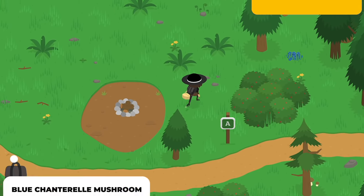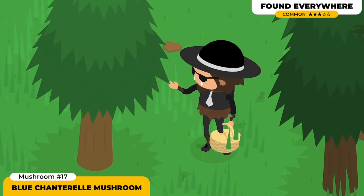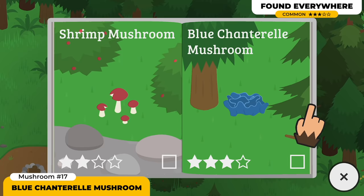The Blue Chanterelle Mushroom is gonna be spawning absolutely everywhere. I found this one in the campgrounds and at the Golden Fish area. Although this one is a 3-star mushroom, you are definitely gonna find it quite a lot. So keep on searching.